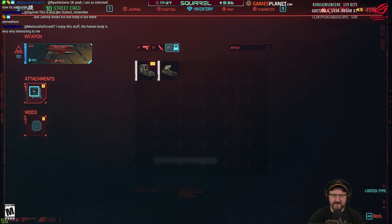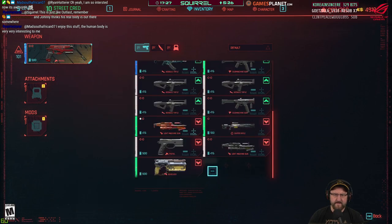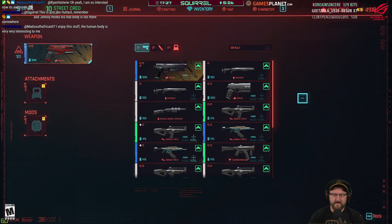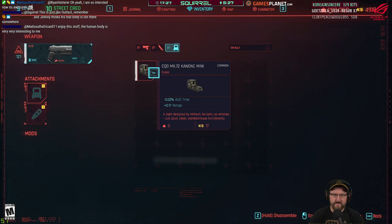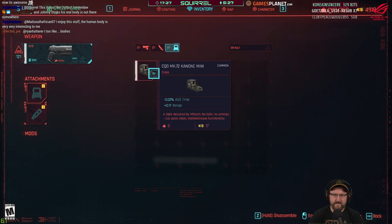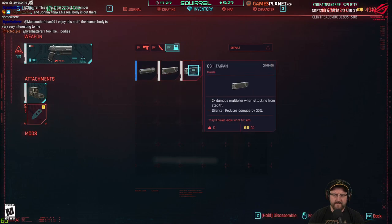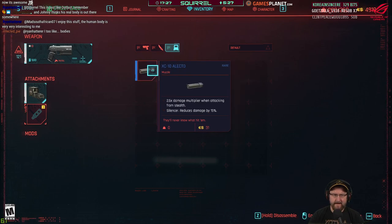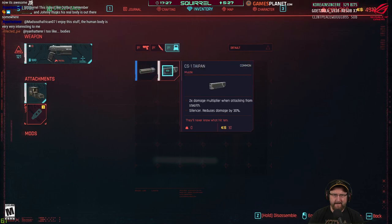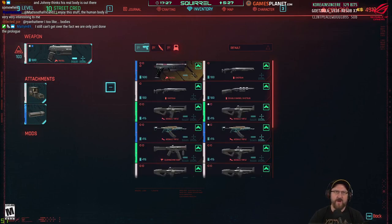I think I've got that attachment on it. Two times damage multiplier when attacking from stealth. I'm going to try stealth shooting people in the head just to see what happens, rather than just taking them down. I want to know how that works.